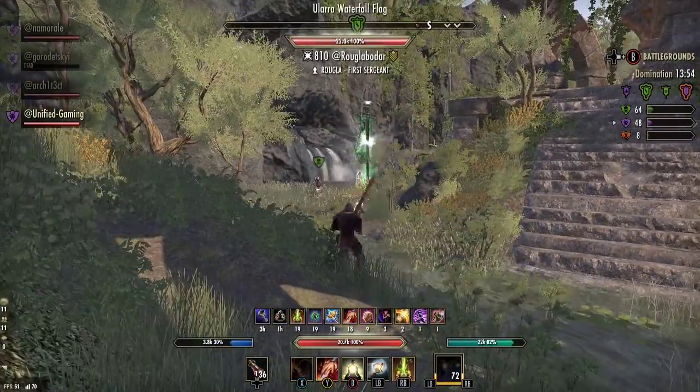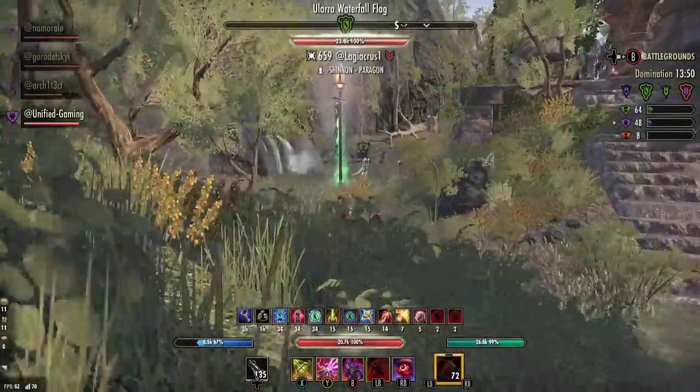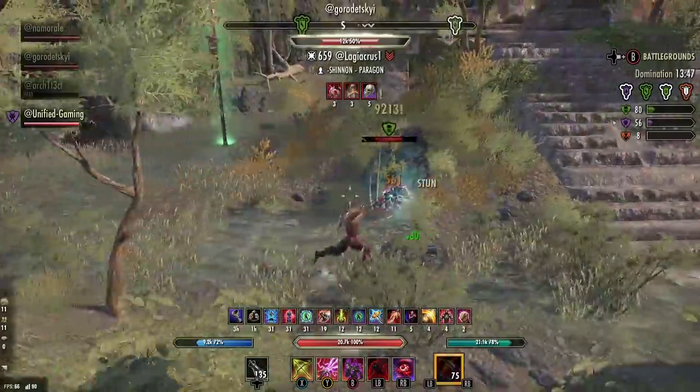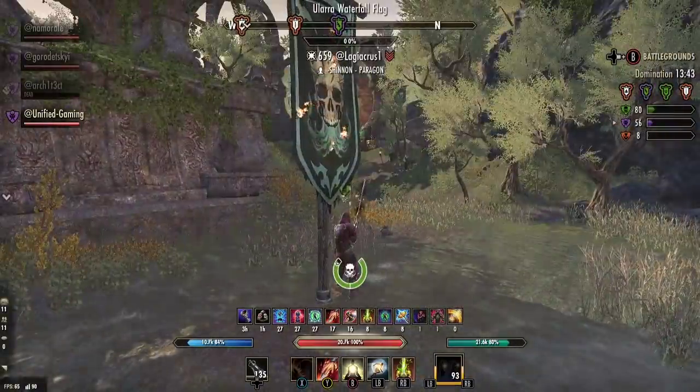Part of staying alive on this build is actually being quite offensive. The downside is that sustain can be a bit rough, but we've fixed some of that with Leeching Strikes — so do throw in some light attacks to get stamina back if you need.